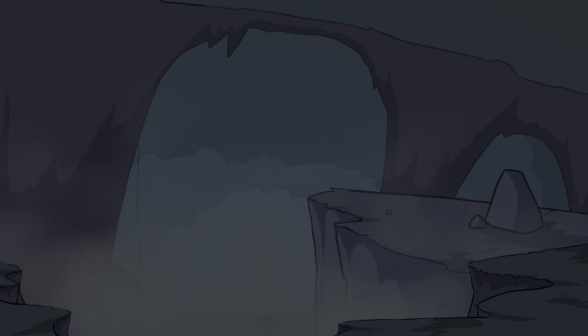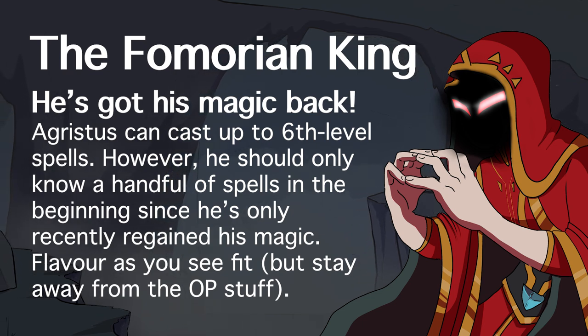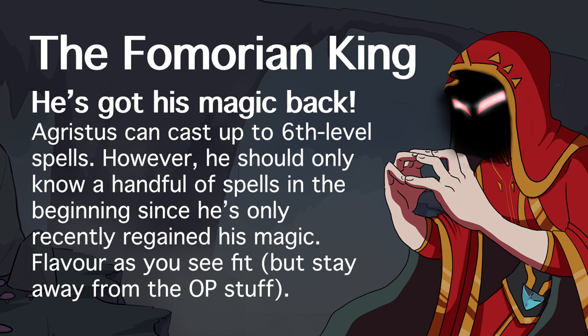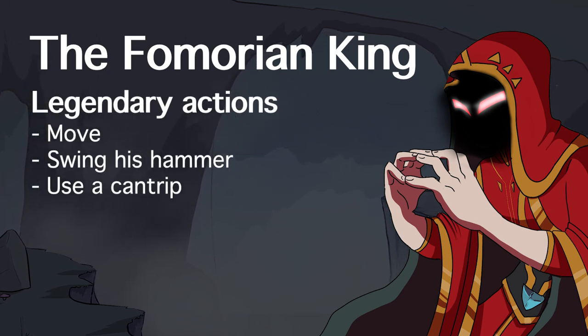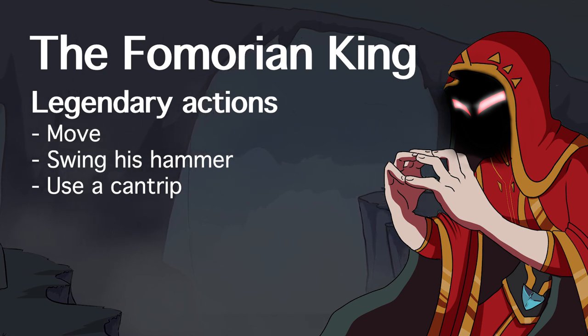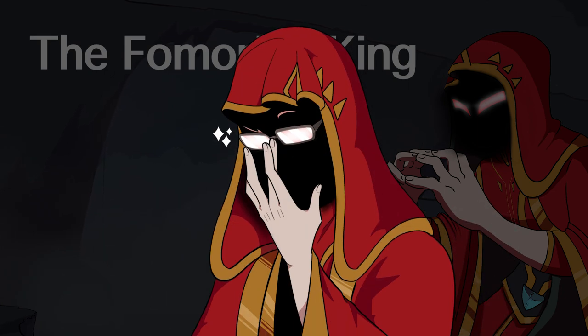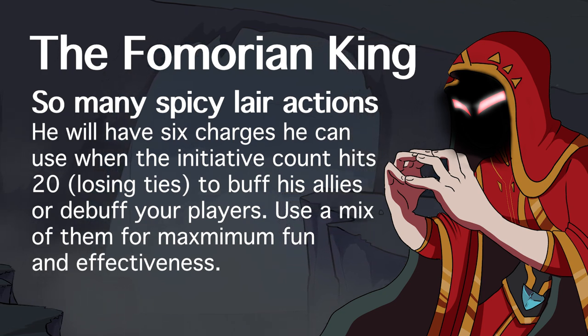There are a few key elements worth mentioning. The Fomorian king is much stronger and has the capacity to cast up to 6th-level spells. Which spells he knows is up to you — recommendations are on the stat block — and I'd suggest he only knows a handful, which keeps things simple and makes sense since he's only recently acquired his refreshed form. He will also have legendary actions allowing him to move, attack, or use a cantrip. But his lair actions are what make him super spicy. With his magical affinities restored, he can use his evil eye not only to debuff your players but also buff his Fomorian allies — with six charges of Curse of the Awoken Eye usable when the initiative count hits 20.